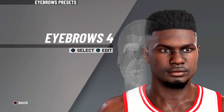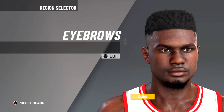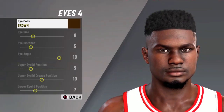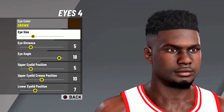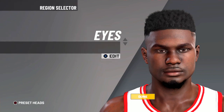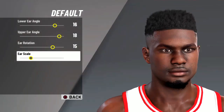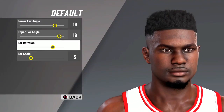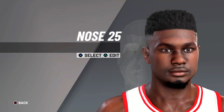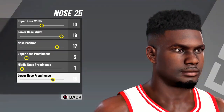I'll put the numbers on screen, and if I'm going too fast you can always just pause the video and copy everything down. For eyebrows, going with eyebrow 4, eyebrow color black. For the nose, nose 4. Eye color brown, and 6, 5, 18, 5, 10, 7. For the ears, default one: 16, 18, 15, 5. Nose values: 25, 10, 19, 17, 3, 1, 15.